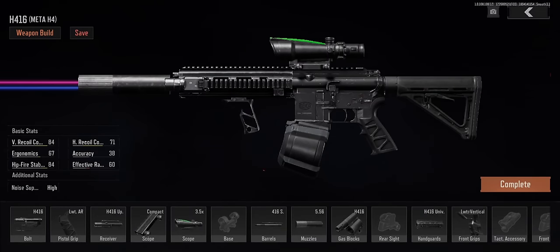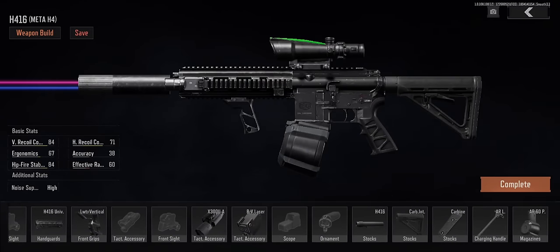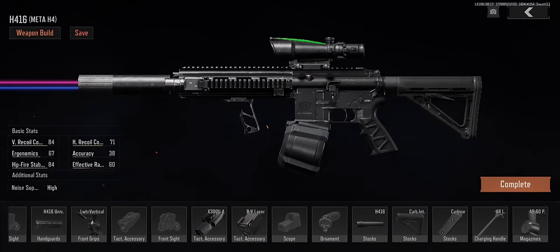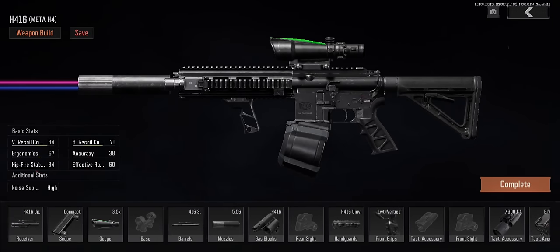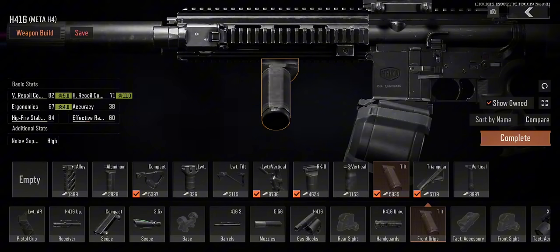It hurts my soul, but I have to put the H4 at number four. This gun is perfect — up until the point where you have to shoot someone and end up wasting a whole 60-mag of A1 just to get a kill. The price of ammo and attachments just isn't worth the investment if you don't have the money for it. I see a lot of comments saying to put the F2000 instead, which I kind of agree with, but personally I use the H4 as my comfort pick.